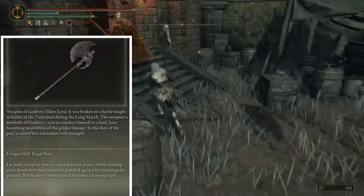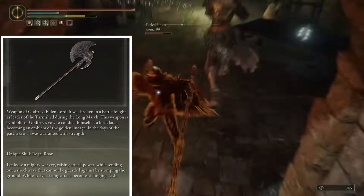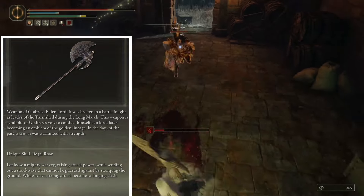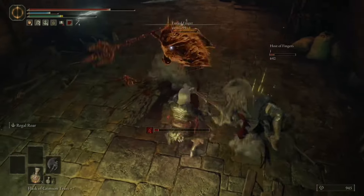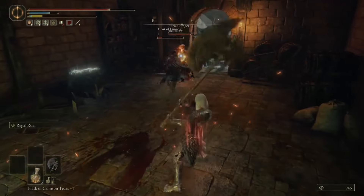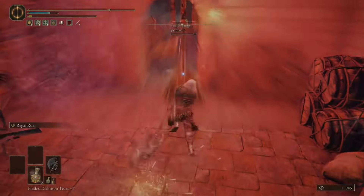Thanks for stopping by the video. I believe I've discovered something new on the Ash of War of Godfrey's Axe. The way this works is it's a roar that does poise damage to anybody that's close to you, then you hit the axe into the ground, which sends a shockwave that launches everybody into the air.